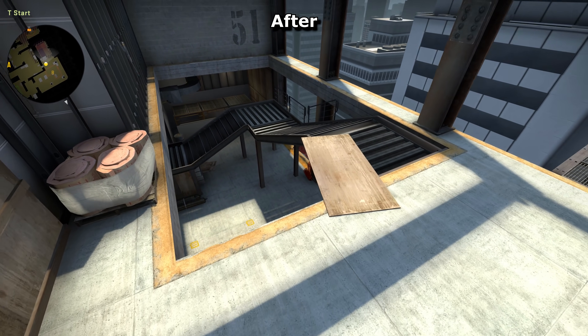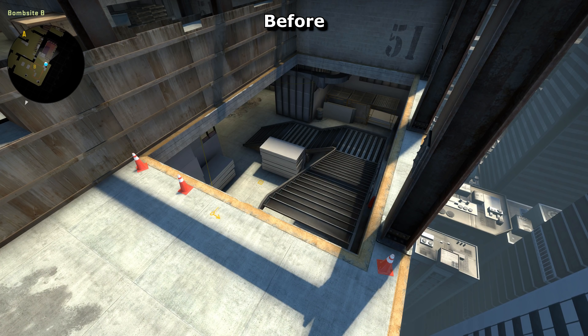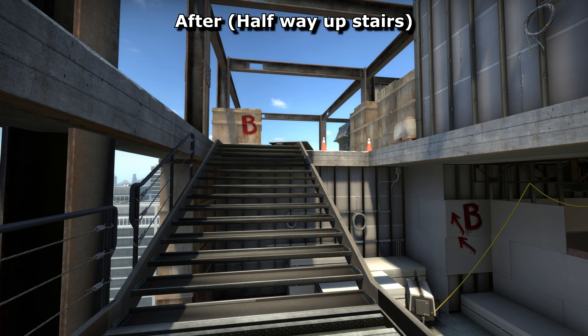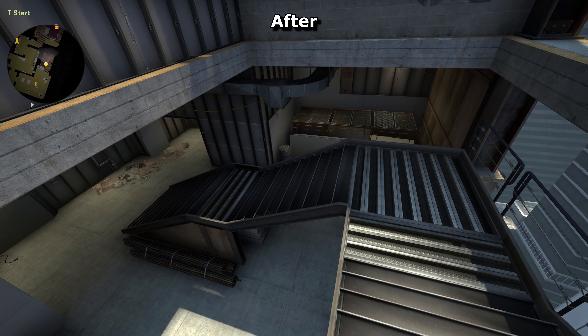What IS a big change is this stairway here. For a start, the bit halfway up is now higher up. What this means is that players stood here can now see players on the site, whereas before they'd have to stand further up the stairs to get the same amount of visibility. This makes the upper section of the staircase more part of the site than it was before.